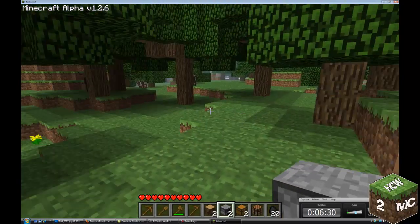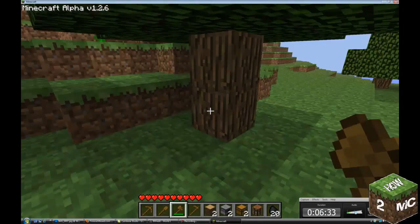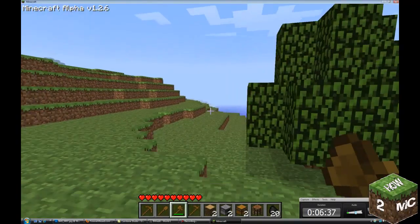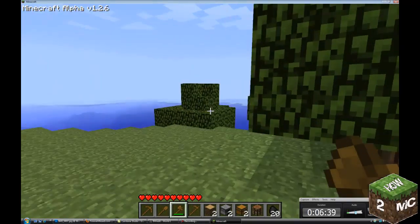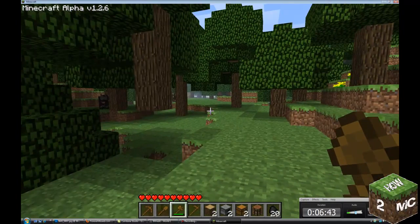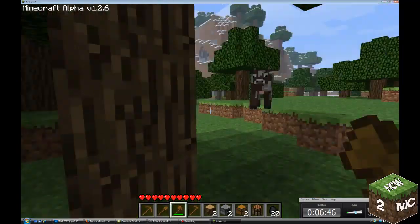The next thing to do is find some cobblestone. We'll venture out not too far. This is my spawning area, so if something happens and I die, I'll come back here. You're going to want to know where you are — don't venture off too far. You will get lost very, very easily. It's taken me days to find my way back.